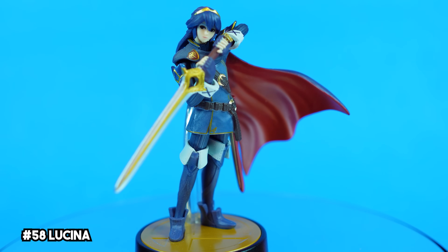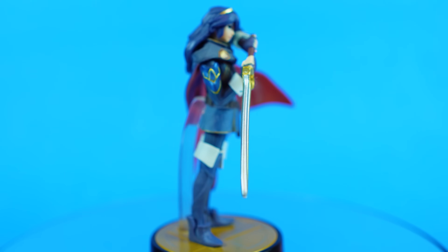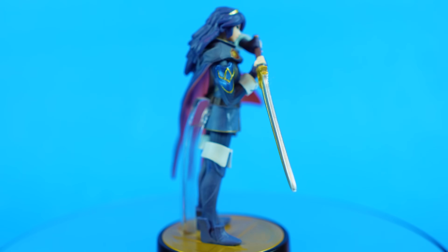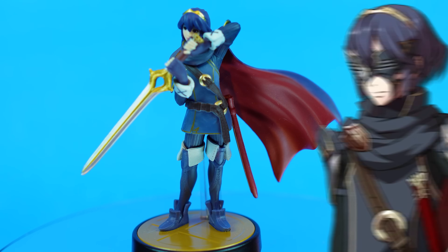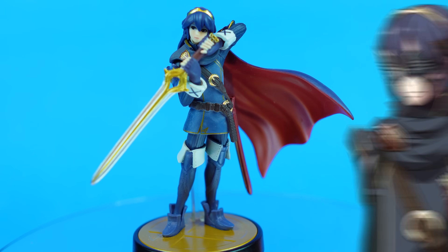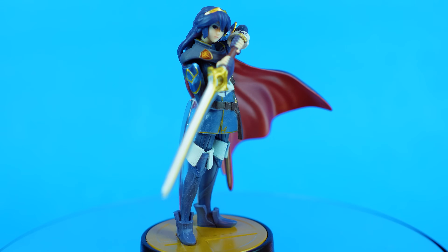Lucina is an amiibo I felt really proud to have for a while. Similar to Robin, this one was pretty hard to come by for a while after release. I think the detail on her is great — I've always especially really liked the detail on her boots and tunic, though I've always kind of wished her amiibo had that iconic butterfly mask from Awakening. The falchion and cape looks especially great here, and she certainly has a much better face than Murphy does.